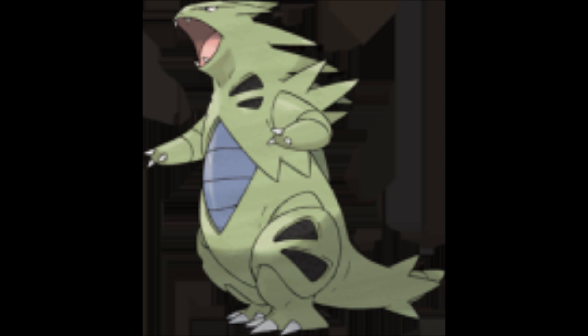Number 9 is Tyranitar. Tyranitar is interesting to me because it evolves from Larvitar and Pupitar, which are Ground Rock types, which is like the most common type. But Tyranitar is a Dark Rock type, which is different. I like that. And that's pretty much it for this.